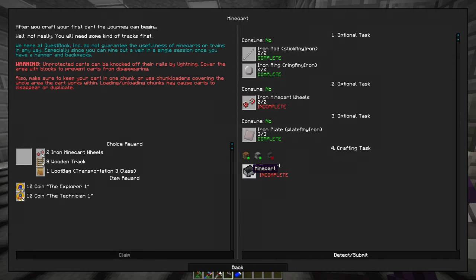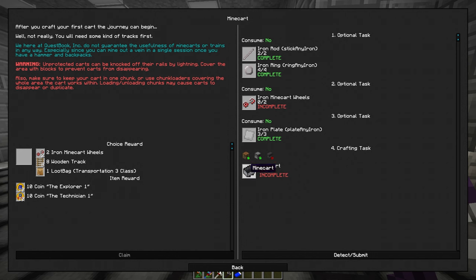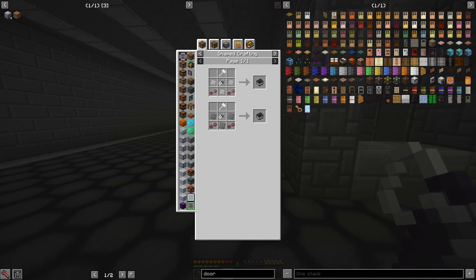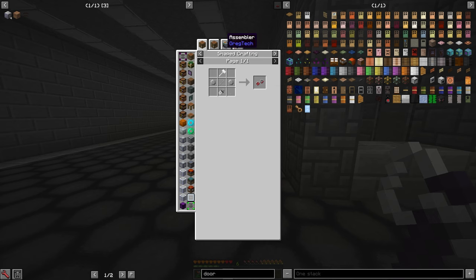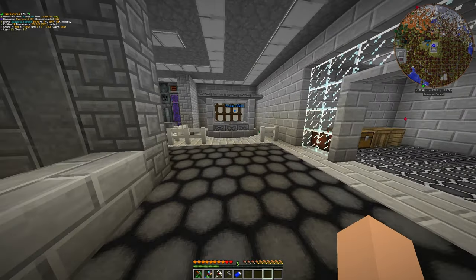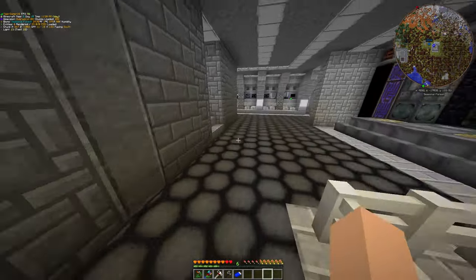We need to craft a minecart. When it says craft, I have to craft it by hand - we've fallen for this before. We can't make it in the assembler. We need iron rod and iron rings - I've got one iron rod so I need three more.